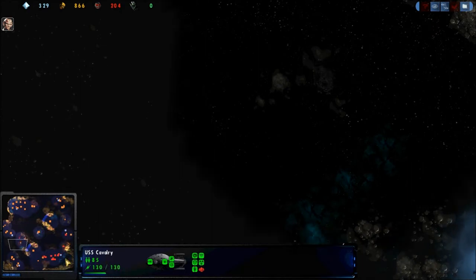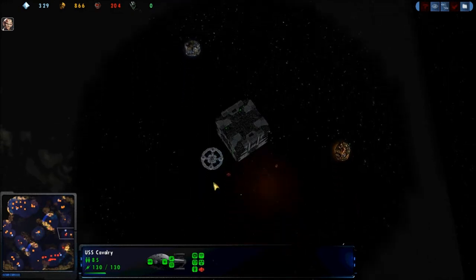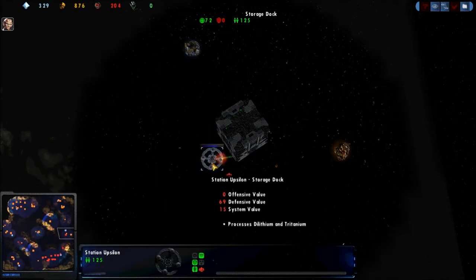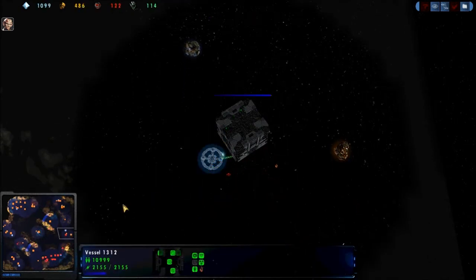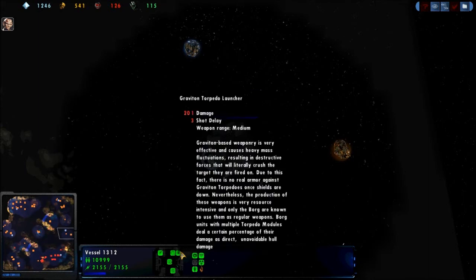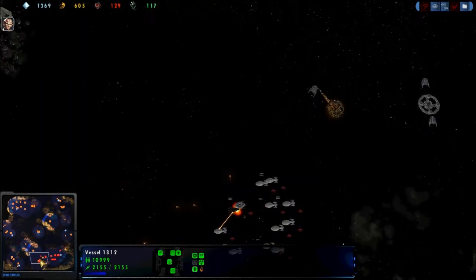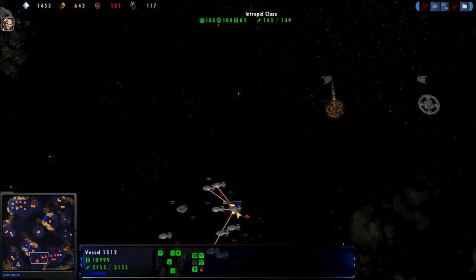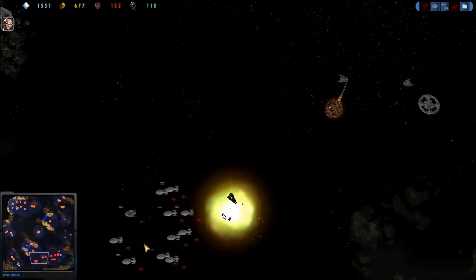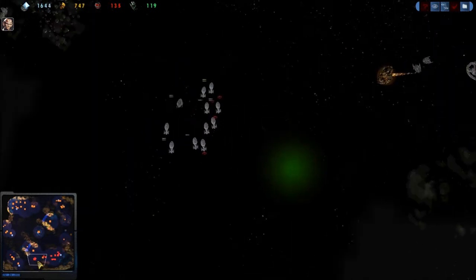USS Cavalry is coming around the bend. These guys are toast. Torpedo does 201 damage. Probe going down — not Probe, Detector. This fleet going in, probably going to try to get some kills there. Needs to do something.